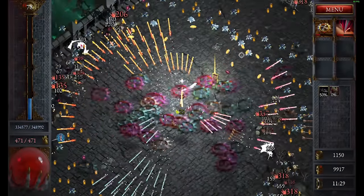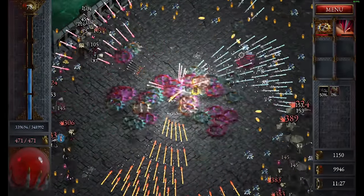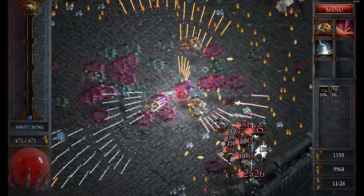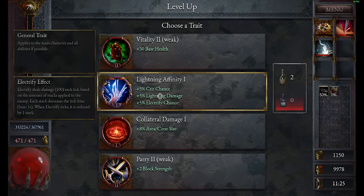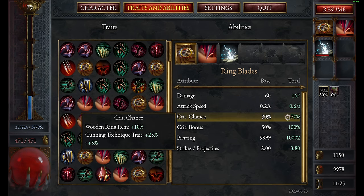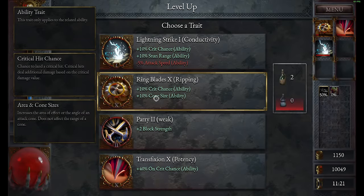Now we have to gamble — please, game, be my friend. I actually can't believe it — we got it! There we go, there's lightning affinity. Let's go back to the ring blades: right now they have 70% crit chance, and you'll see once we upgrade this again.